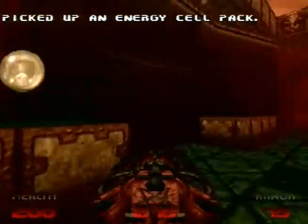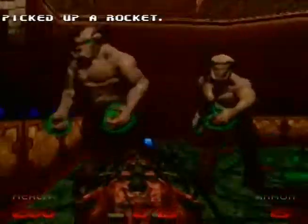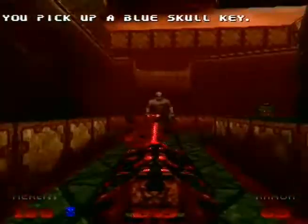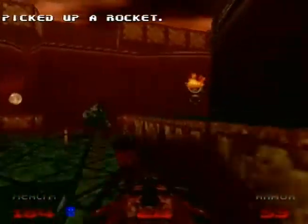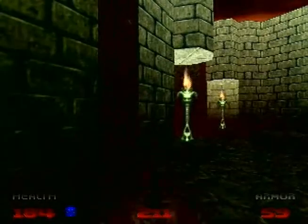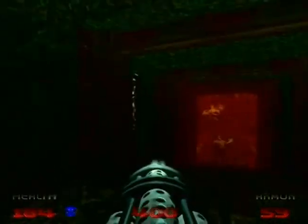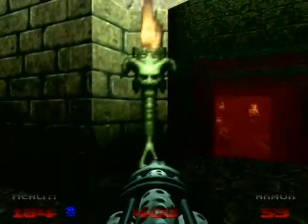So you can control the number of monsters to a certain extent. Typically what happens is they'll spawn in and you'll run away, then trip another plate. In this case I'm going to quickly run in and step on as many as possible, then run back to the start — there are a lot of pain elementals. I'll run back up here and wait, because they're really good at killing each other through infighting.